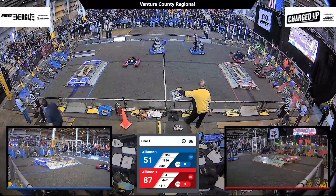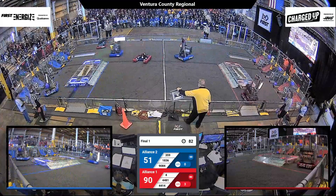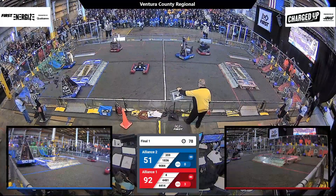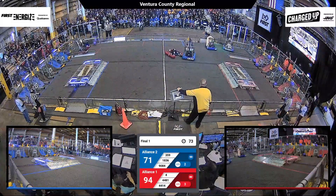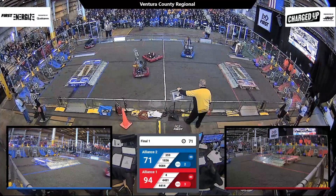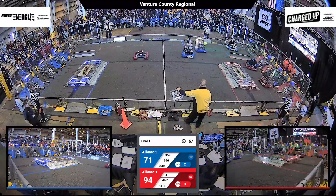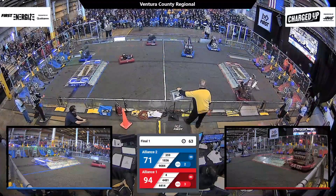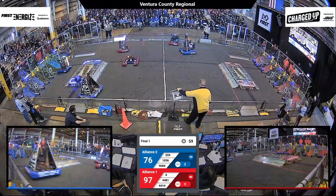Over on the Blue Alliance, the Octobots are trying to maneuver around Team 4 Elman, who's running some defense. The Milken Knights look like they're trying to play defense as well, but something is going wrong with their robot. Team Rembrandt and High Tide are depositing cubes and cones.